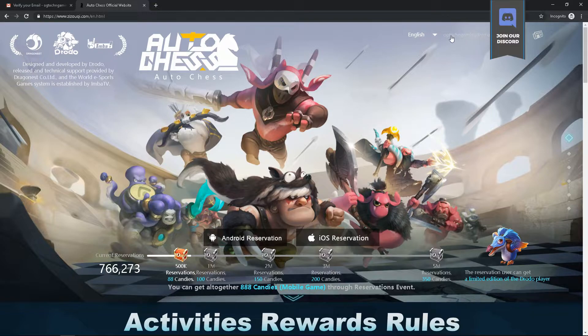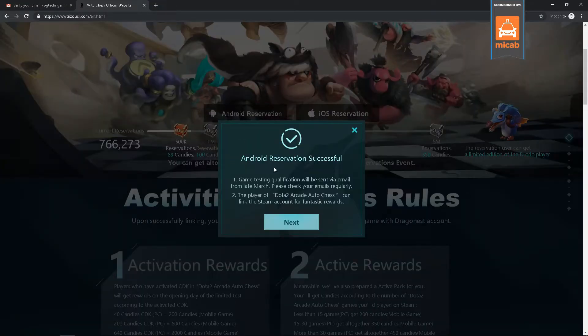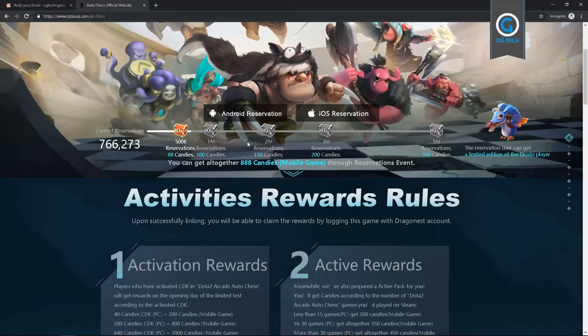It will reflect the OG Tech and Gaming Gmail account. Click on Android Reservation and you should get an email regarding the Auto Chess for mobile. Let's skip that for now — the reservations, or the pre-registration.